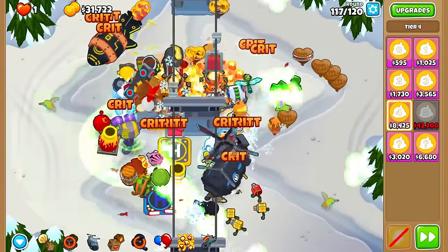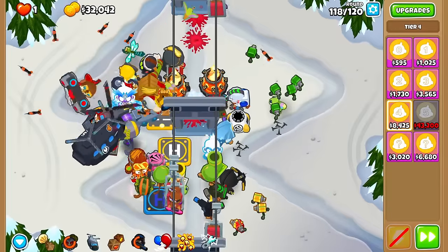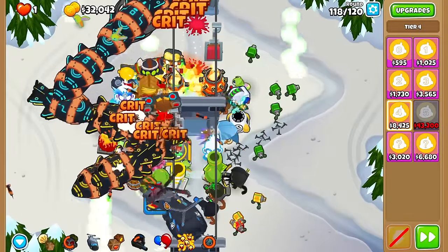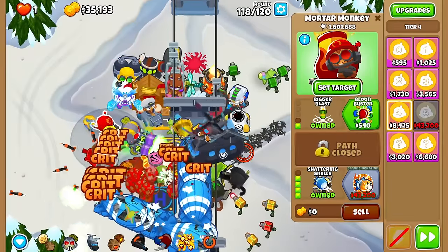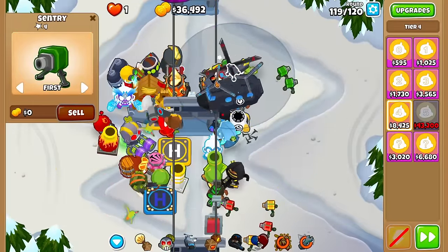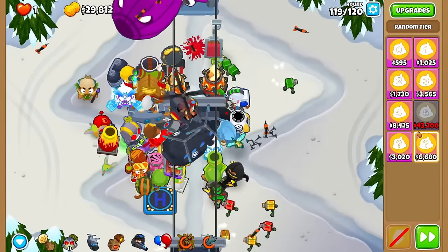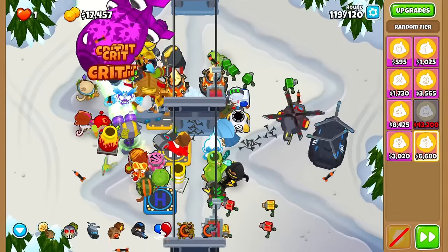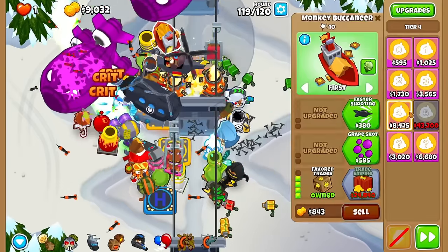Actually I cannot afford a tier 5, so never mind. Sabo now — I guess we'll just drop a bunch of towers down for round 119. 36k to work with, so let's do one random. 1-3-0 Druid — Concoction. Come on. Nope. Okay fine, I'll do tier 4s now. I'm getting a bit unlucky — and nope. This is a really bad draw, but if we lose at least I can redo them.